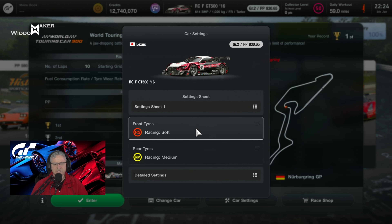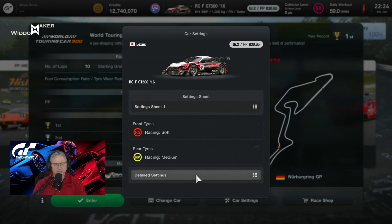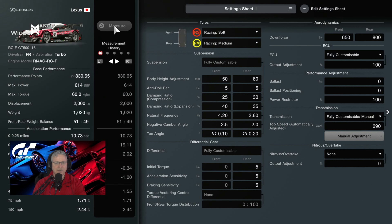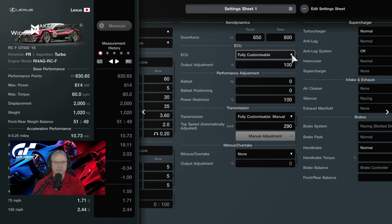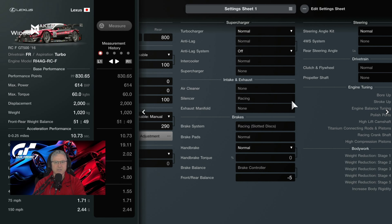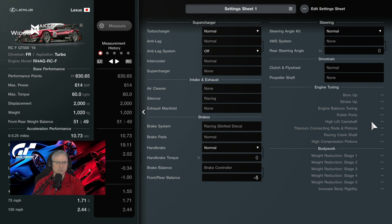I'm going to run softs on the front and racing mediums on the rear, trying to get seven laps and do three laps after a pit stop on softs. The mediums are there to push the rear tires that extra couple of laps. Suspension is default, fully customizable rear diff at 5-5-5, downforce at zero on the front - 800 rear, 650 front - nothing on power, resistance, or restrictions. Gearbox standard, no nitrous, normal turbocharger, brake controller at minus five to the front.